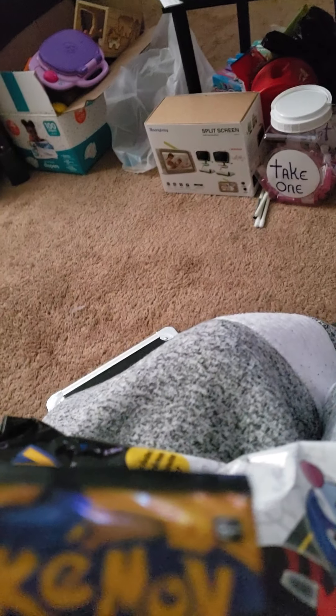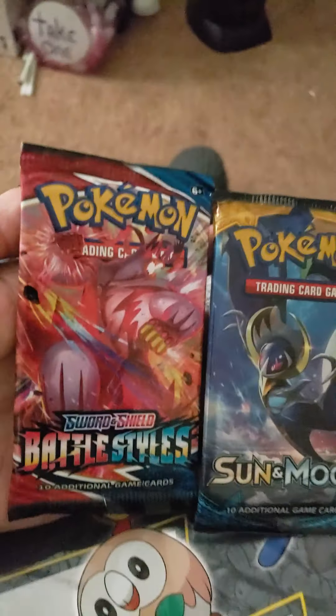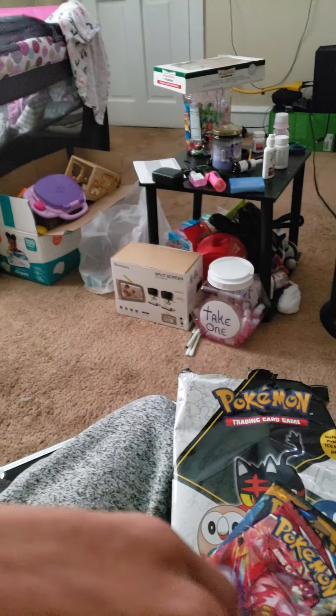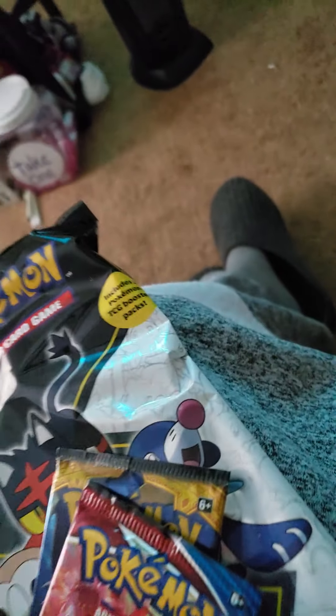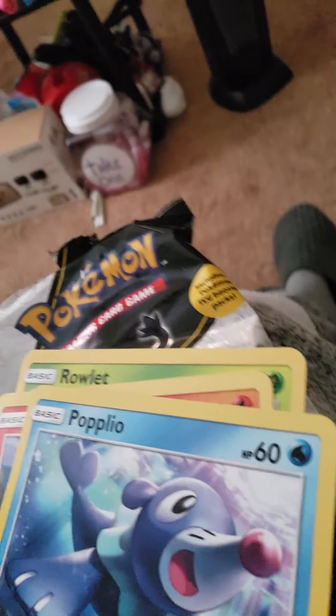It also comes with two booster packs. Let's see which ones they are. Battle Styles and Sun & Moon base set. Last time I can't remember exactly — I don't want to say Evolutions, but I believe it was Evolutions and a Sun & Moon base set as well. So it looks like they're trying to get rid of their Sun & Moon base sets by sticking them in these First Partner Packs.